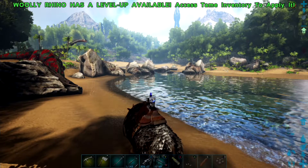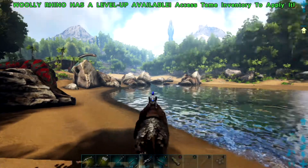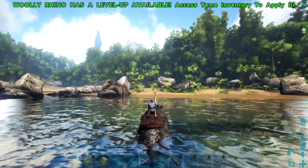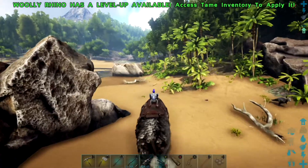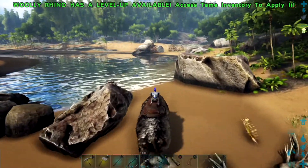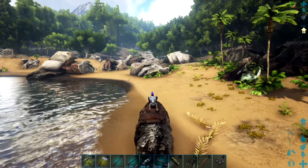That is the Woolly Rhino, which usually hangs out in the snow biome over there. With the charge, it doesn't matter if you pump movement speed — it will not affect the charge ability or make it faster. Just to let you know, this is its normal walking speed as we were just doing.